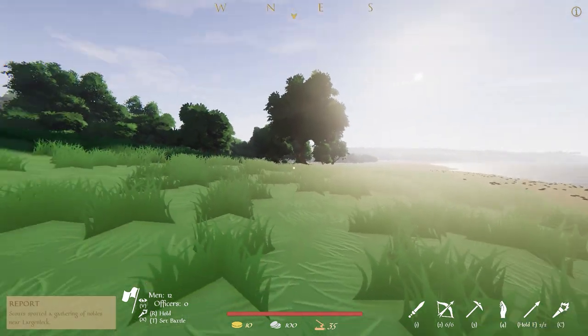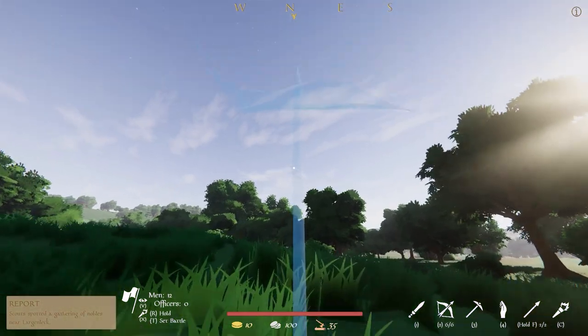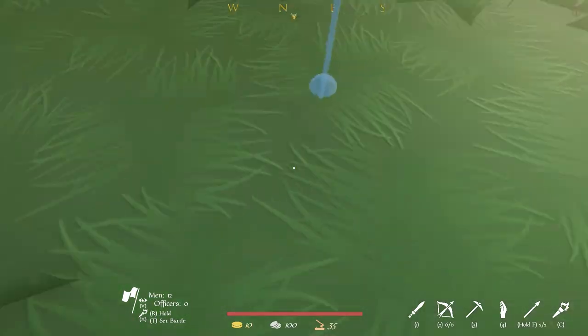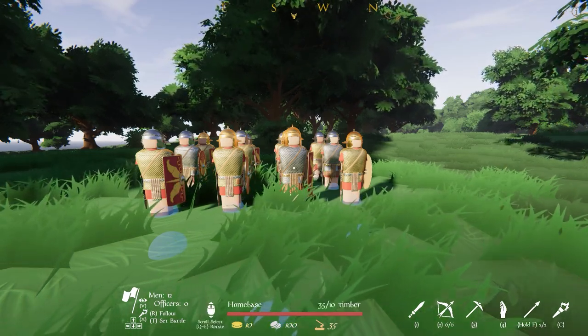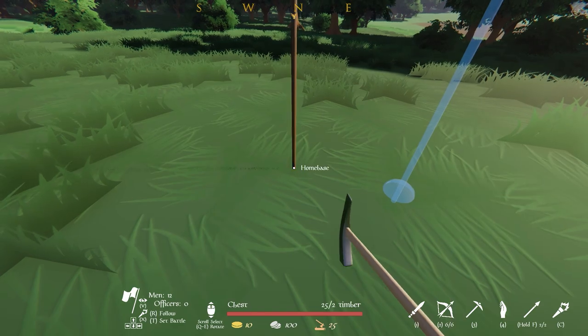We see here that our farm is not far off from our starting location, so making our way relatively near is not a bad idea. Once we're halfway there, we can begin to establish our camp. To make sure our troops don't wander about while we fiddle with our own affairs, click R to set their formation to hold. By default we have nothing equipped, but by clicking 3, we can choose the build tool, which allows us to place down our camp banner.